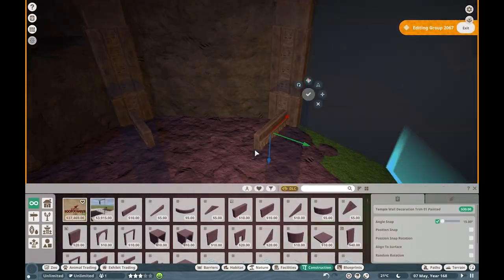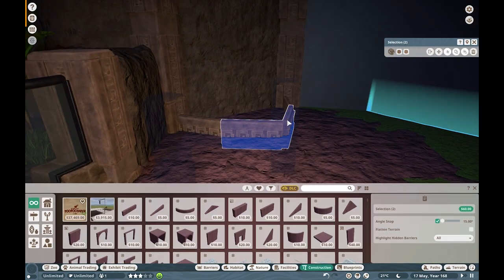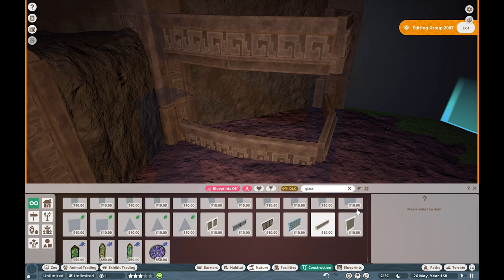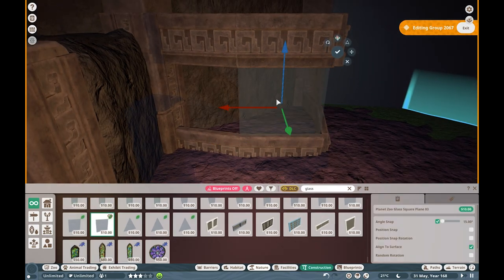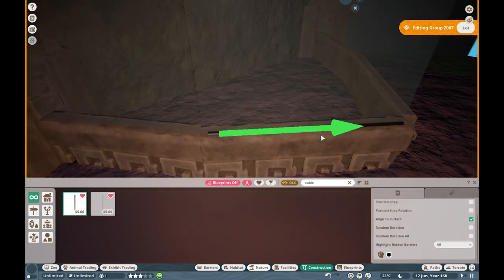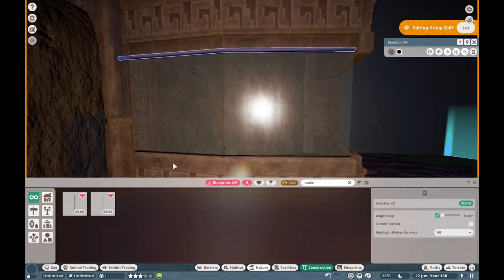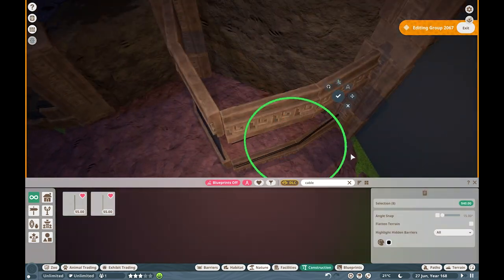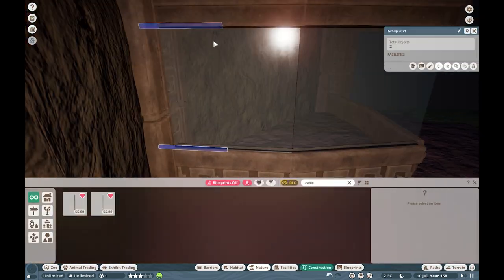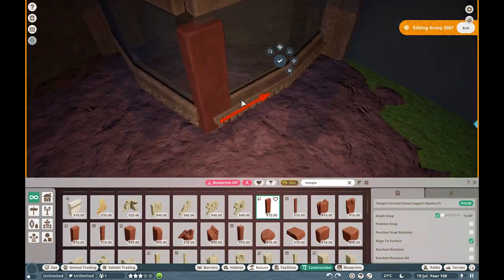Hey guys, welcome back to Hope Island Zoo — hope you're all having a wonderful day. Today we are back in the South America house for our second episode, and we're getting right into it with a whole bunch of different terrariums. This is going to be very much a small-creature-focused episode, so we're working on a bunch of smaller animals like our axolotls, which we recently got in a recent store.